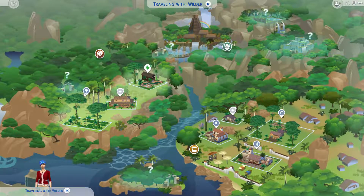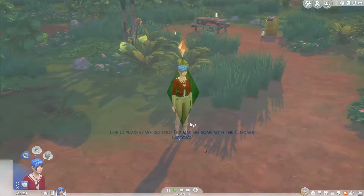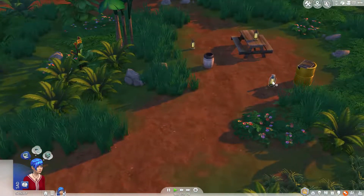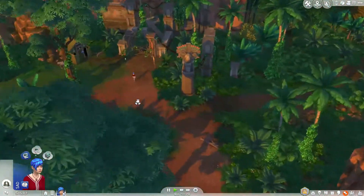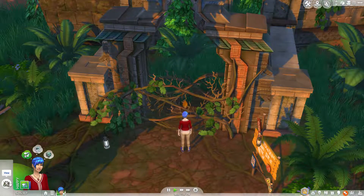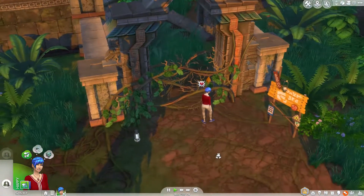I believe the ruins are near here. So this is how we have to get there, as far as I can tell anyway. Here we are. Are any of these lanterns just... Oh no, you can't take the lanterns. Okay, well, here we go. She's just gonna go ahead and do it herself. So let's clear the path with the machete.